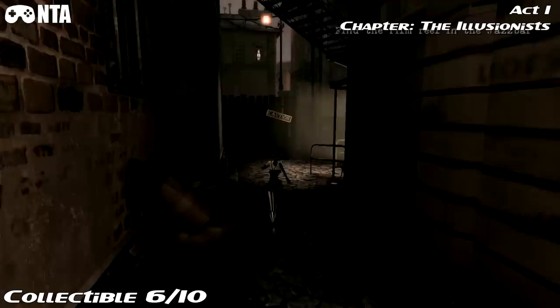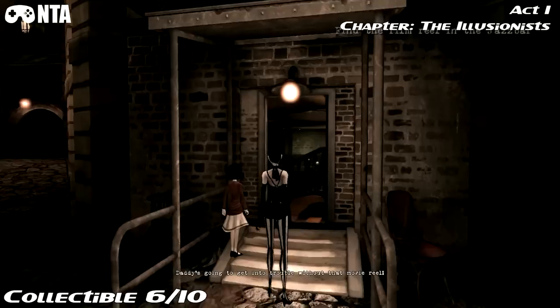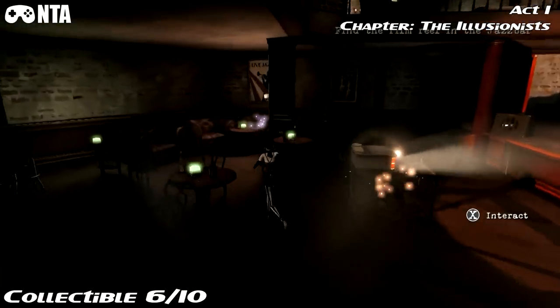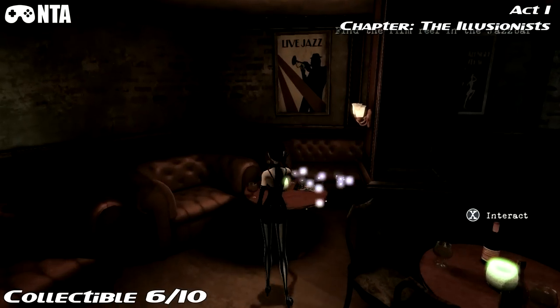Once you've done the club area, head to this location here and go through the door. Once you get close enough to the stage, you'll get a cutscene. After the cutscene, just go on the table to your left and there'll be your collectible right there.